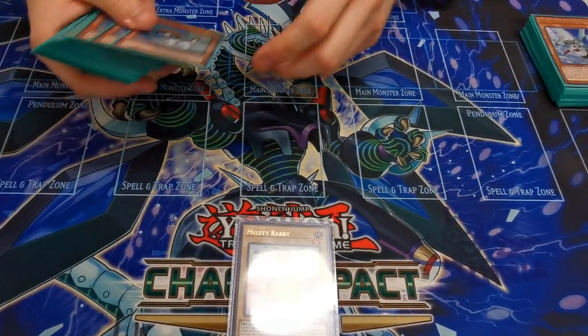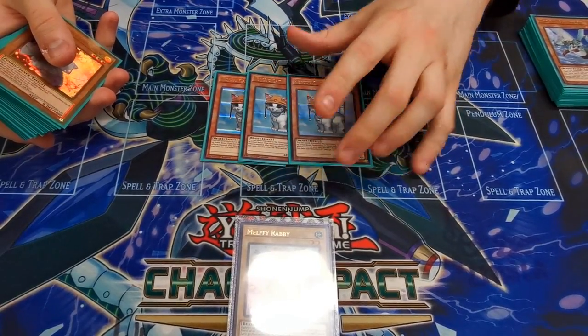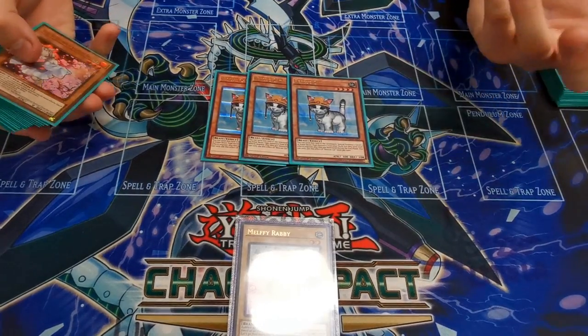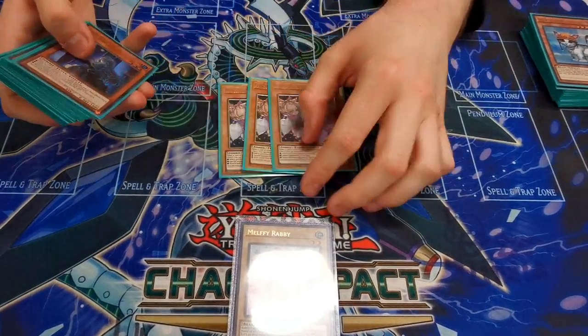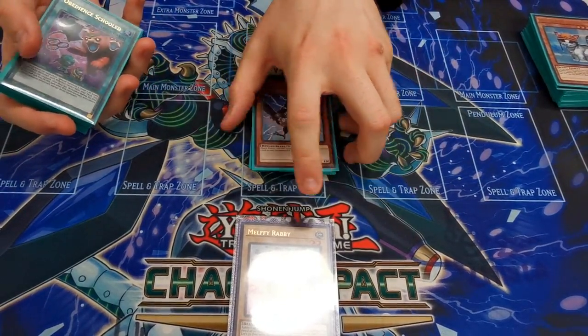Three Rescue Cat, because with Tri-Brigade stuff but also in this deck you can summon two Melphis and make an XYZ, and then that makes Zeus — and Zeus is a good card.